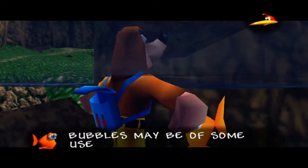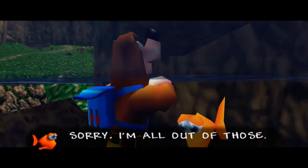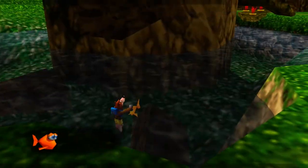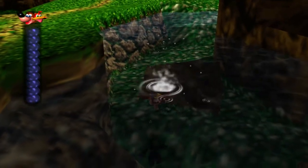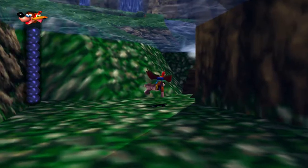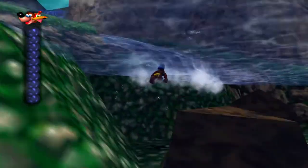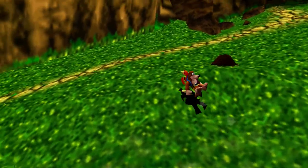He says 'perhaps these extra bubbles may be of some use.' We want at least a jiggy for that! He says he's all out of those, however he'll also teach you how to swim faster — simply press A and X together. So now when I dive underwater I can push A and X and go double the speed. Normally Banjo is super slow, but now you can do both Banjo and Kazooie at the same time, super fast.